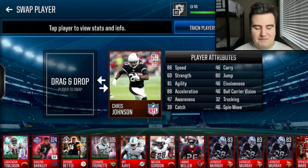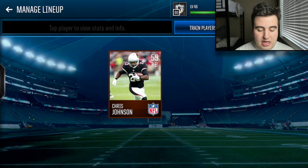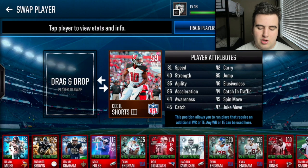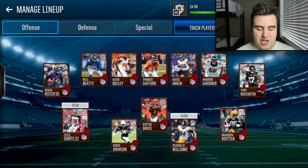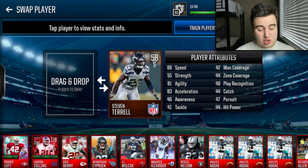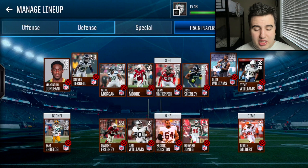83 speed for Tony Washington, Chris Johnson base at 59 overall with 86 speed, Cecil Shorts the Third as a slot flex wide receiver with 81 speed and 45 catch — extremely trash. On defense, we have an all-bronze squad as well: Steven Terrell at 58 overall safety, 86 speed, 42-44 man coverage, 41 tackle, 47 pursuit. It's a bronze team — the whole team is 60 overall.